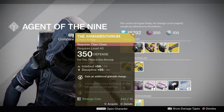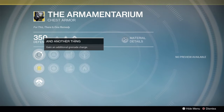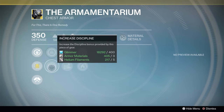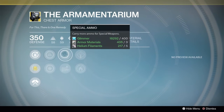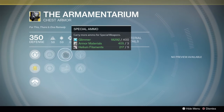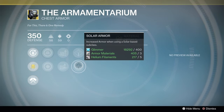We have the Armamentarium for the Titan class for 13 Strange Coins. The perk is that you gain an additional grenade charge. You can have increased intellect or increased discipline. We have special ammo — carry more ammo for special weapons — or heavy ammo — carry more ammo for heavy weapons. We also have Solar Recovery, which increases recovery for 5 seconds after taking solar splash damage, or Solar Armor, which increases your armor when using a solar base subclass.